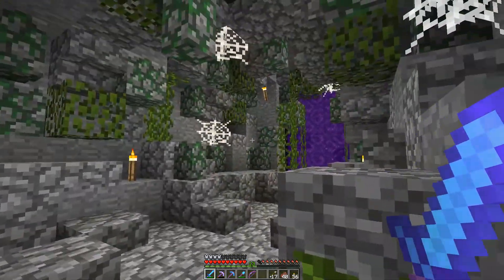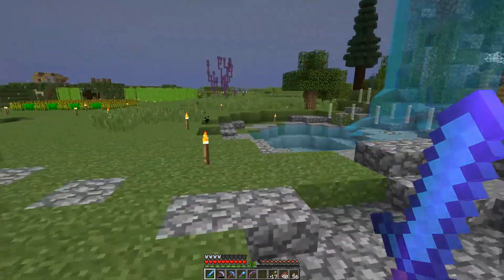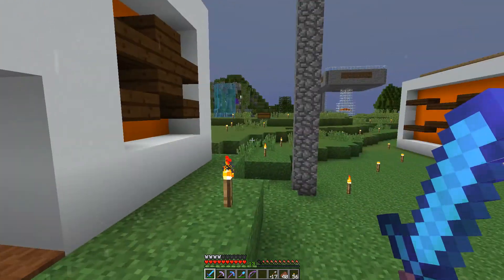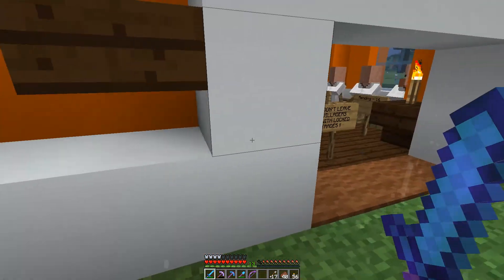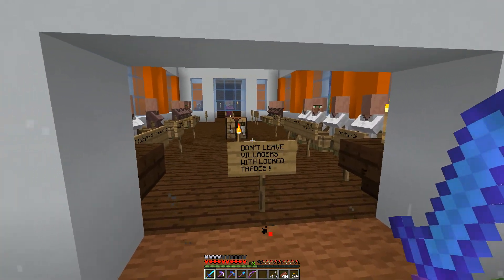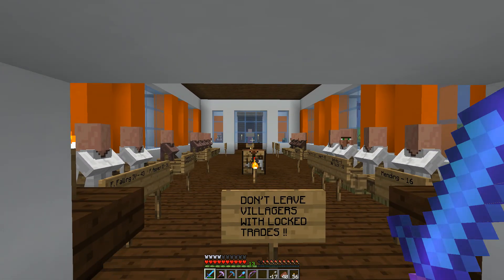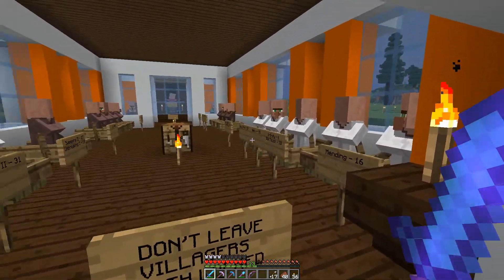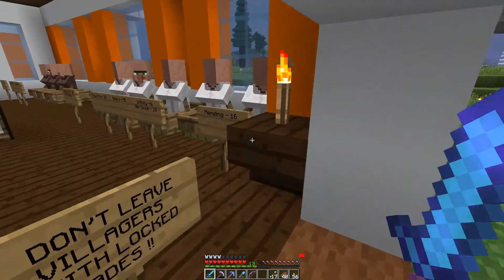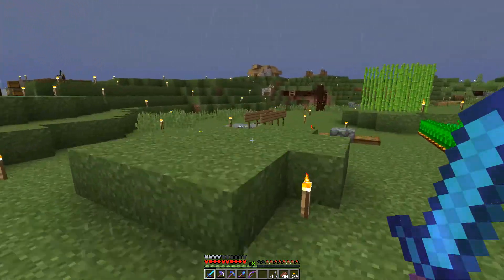This awesome-looking thing was built by Sin — quite the preview. And this is from Orpney, one of our new members: his villager trading hall and villager breeder in the back. You can trade for awesome things here — awesome books. I think I even saw a mending one. Yes, mending for 16 emeralds. Wow, awesome.